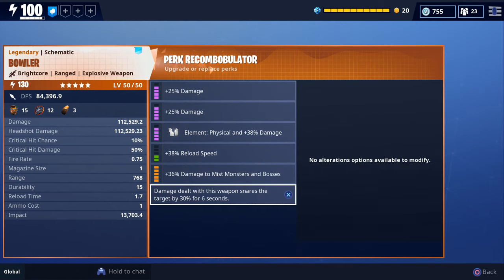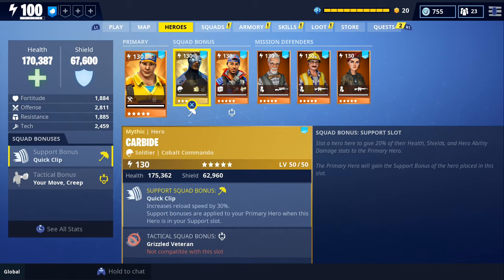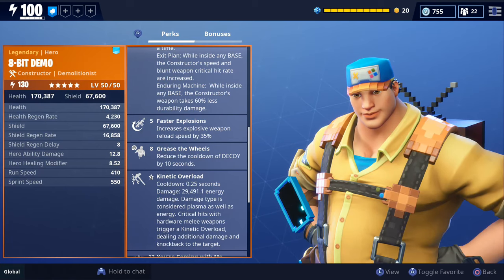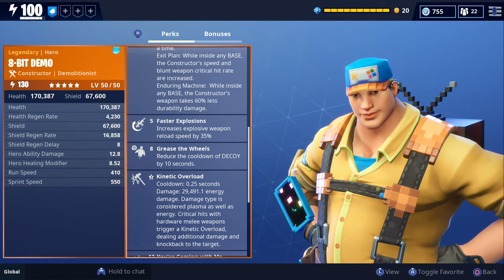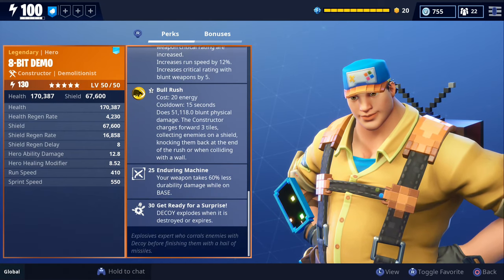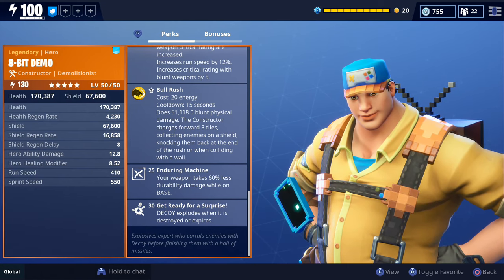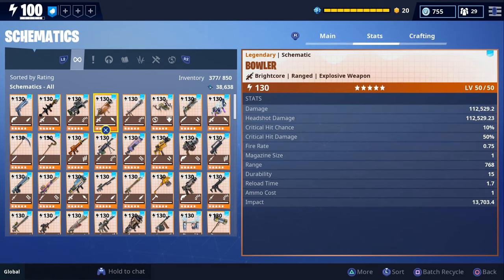We did go ahead and change some of our perks around and upgraded a couple of them. Here are the rolls we're going to use while testing out the Bowler. For our loadout, we have 8-Bit Demo in our primary slot, Carbide in our support slot, and Stars and Stripes AC in our tactical slot. We chose 8-Bit Demo because he has the Faster Explosions perk, which increases your explosive weapon reload speed, and he also has Enduring Machine, which makes your weapon take 60% less durability damage when standing on your base.